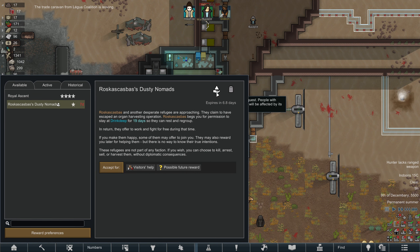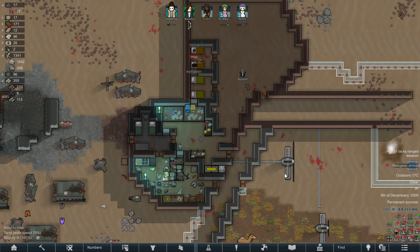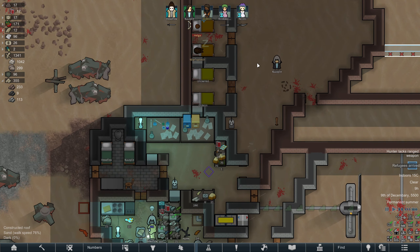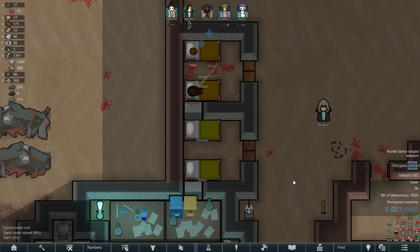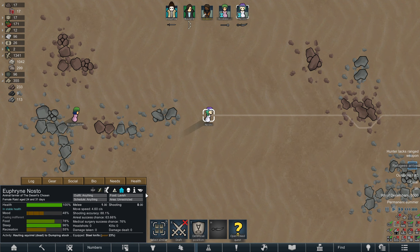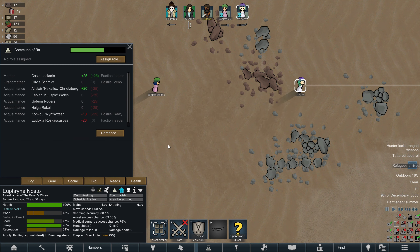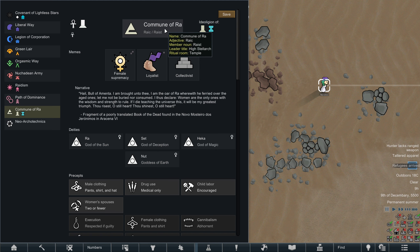Quest available: Roska Casbah's Dusty Nomads. This is a charity quest — might be multiple people, might be kind of hard. Sounds like it's two people. They claim to have escaped an organ harvesting operation. What I could do is execute our current prisoners and then take these two as prisoners. They both appear to be humans, or baseliners.